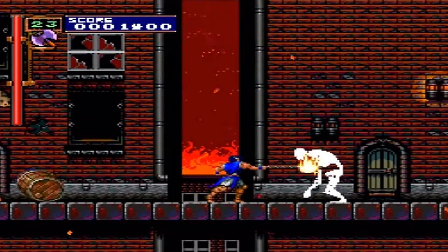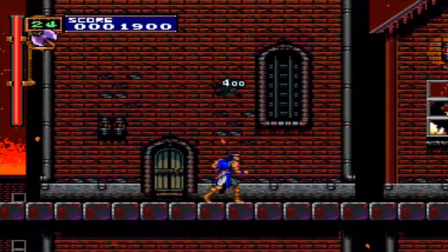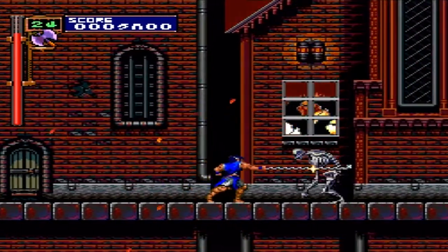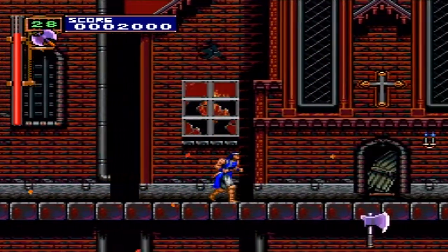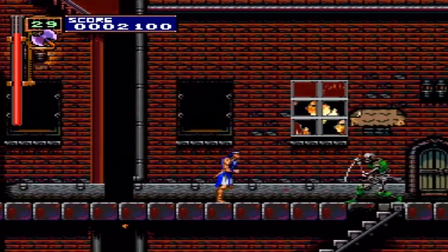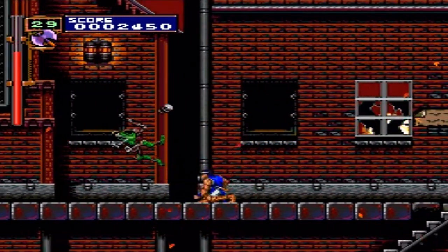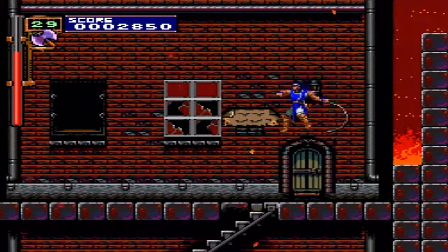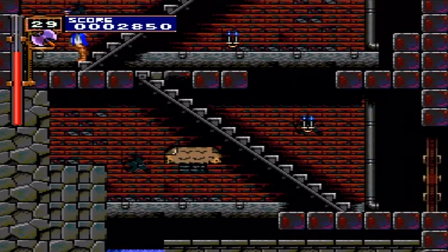This entry may not have the ability for Richter Belmont to whip in 8 different directions like Simon Belmont, but this is another solid entry that shouldn't be left alone. If you have a PSP, pick up the Dracula X Chronicles as this game is a bonus within it. If you have a Wii, download it off of the Virtual Console as it ranges for about 900 Wii points because of it being an import. If you wanted to know where Dracula X truly was, then this is where you need to be.